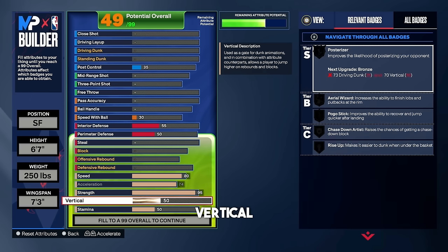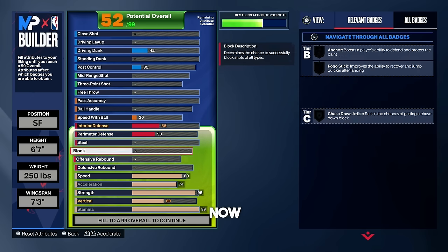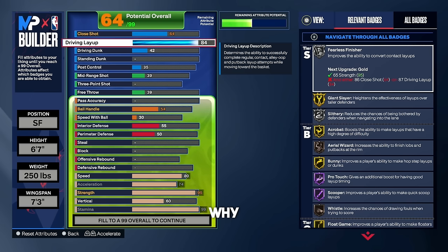For the vertical, put that up to a 60, and for stamina, max it out at 99. For the driving layup, put that all the way up to an 84 to get that gold acrobat. With this build I like to do a lot of reverse layups, go baseline a lot, do jelly layups — gold acrobat is worth it. You get some great layup animations including Marta Rosen and James Harden.